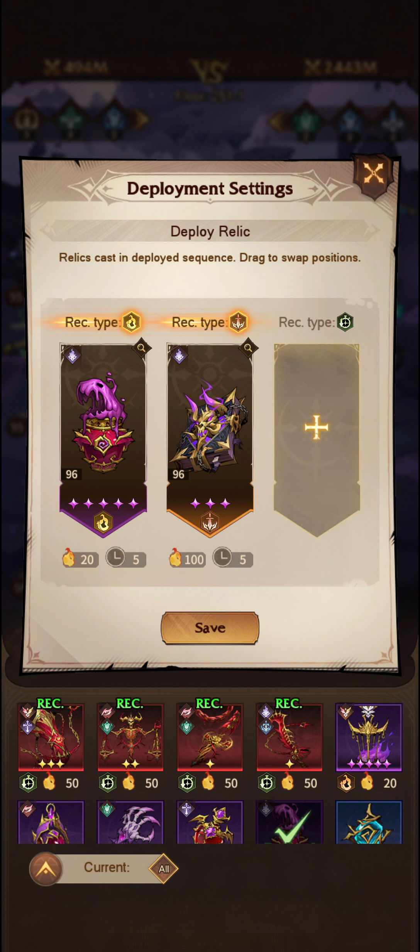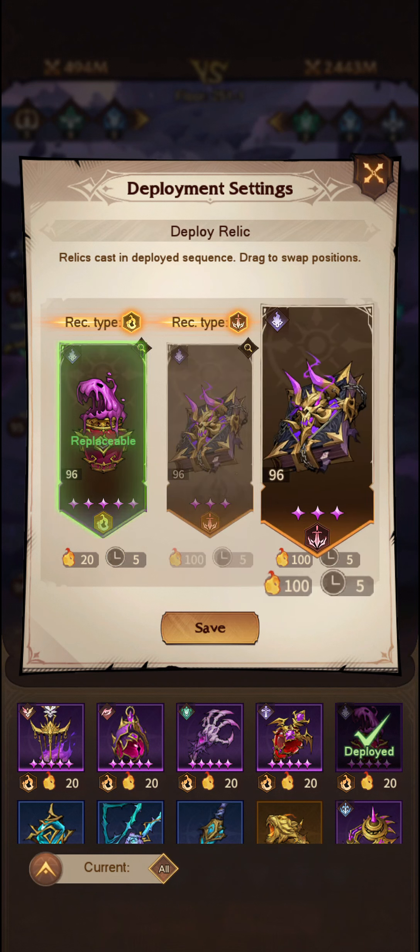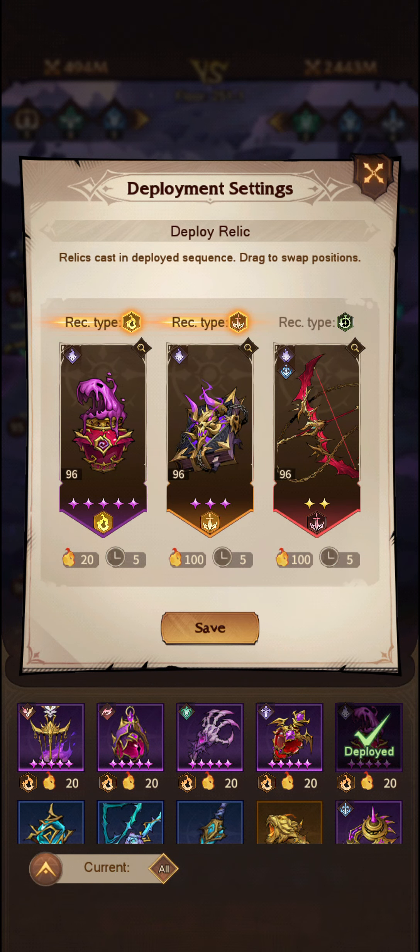Whereas if you were to choose the bow on the first slot, you're going to have a sticky choice — you'll have the epic relic and then it will move over to the bow relic. As you can see, both have 100 cost. So that is something to keep in mind.